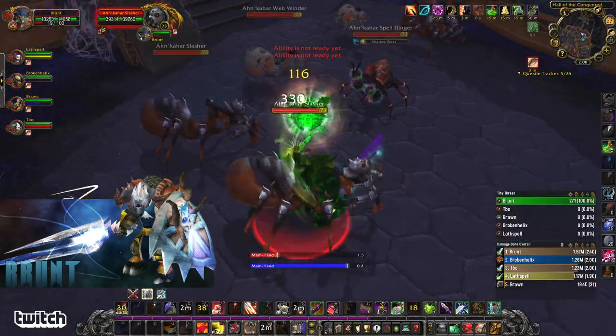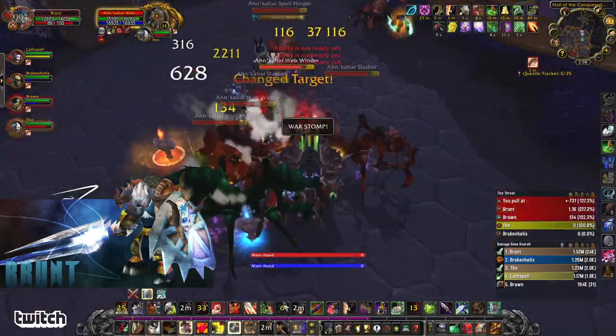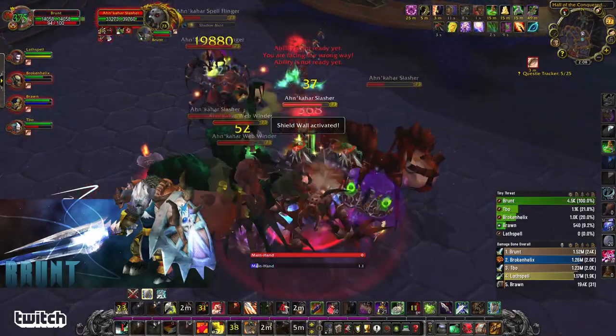So these are the Slashers — just basic attacking ones. I'm going to put Spell Reflect on and pop a Shield Wall.